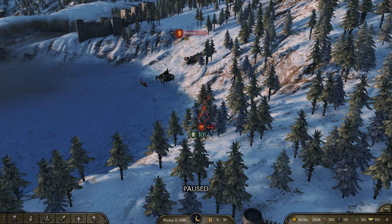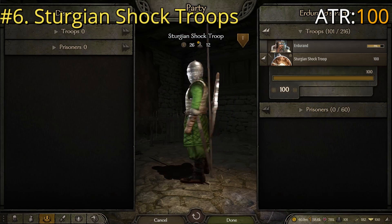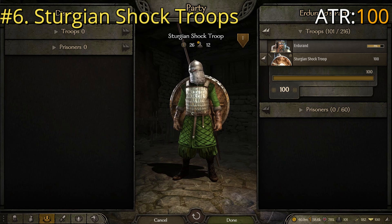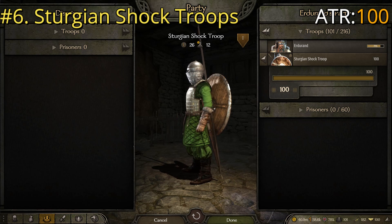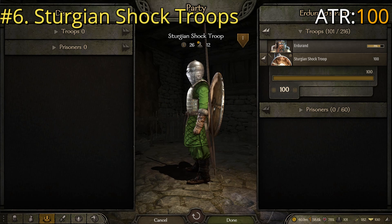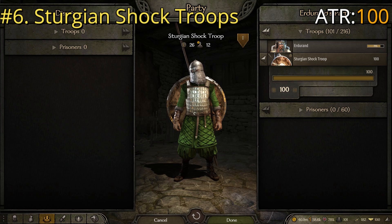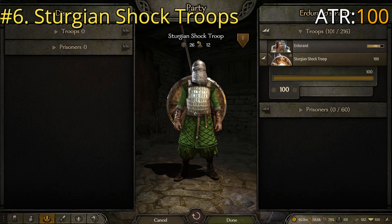Starting out with number six, we have the Sturgeon Shock Troops. These are a pretty fun unit to use and despite being a little goofy looking in my opinion, they have a nice big round shield which is pretty common for Sturgeon. A one-handed weapon with some extra reach, a nice long spear, decent chest armor, good head protection, though not a whole lot on the shoulders or legs — so they're decently light armored.